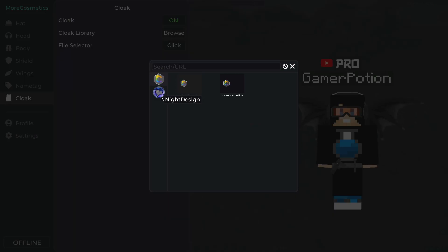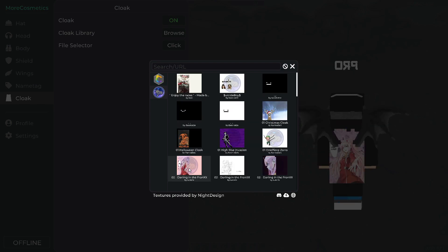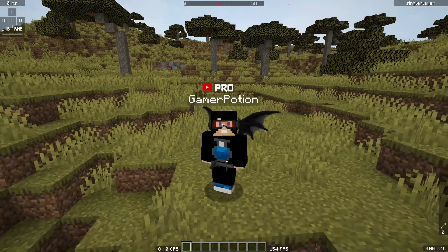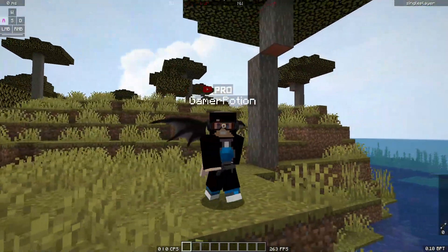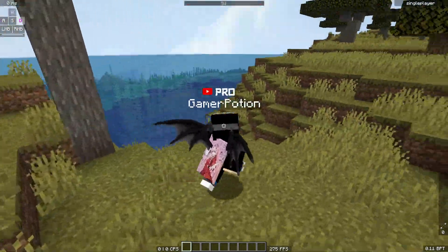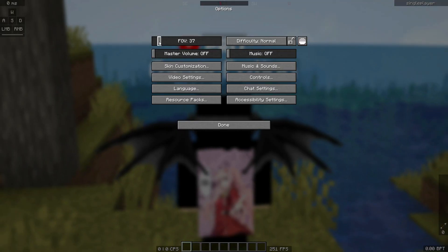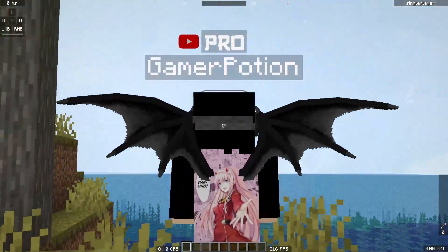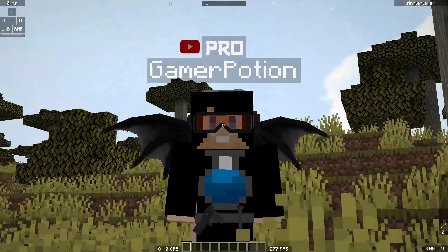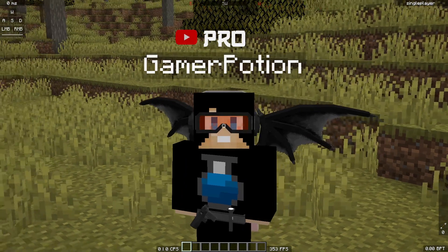Let's change the cloak as well by clicking the cloak library and selecting a different design. I've gone ahead and chosen an anime design for my cloak. Back in the game, my character looks really nice with the dragon wings, and looking behind you can see the anime cape design. Let me zoom in to see it in detail — it's a nice-looking design, and you can also see the custom goggles, belt, and wings.